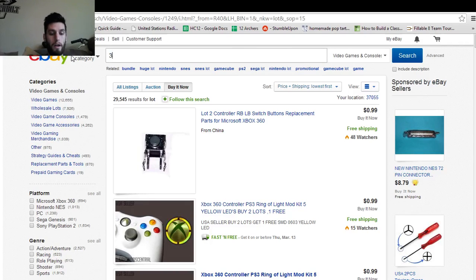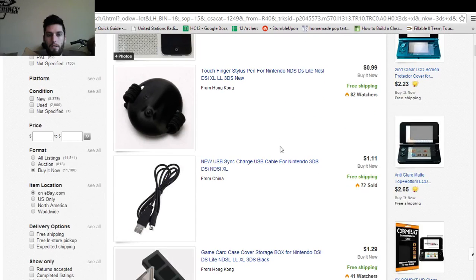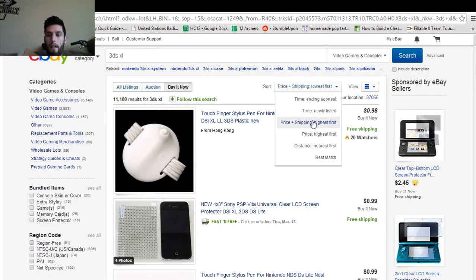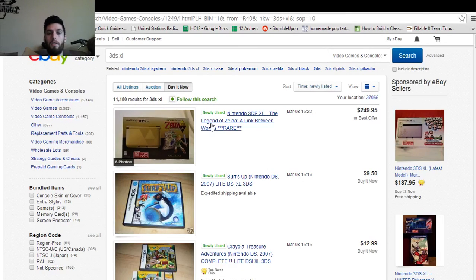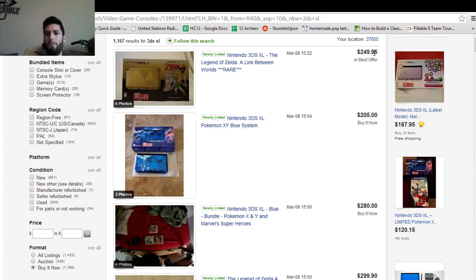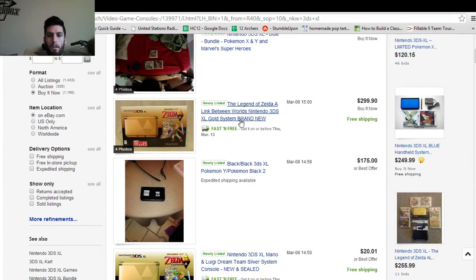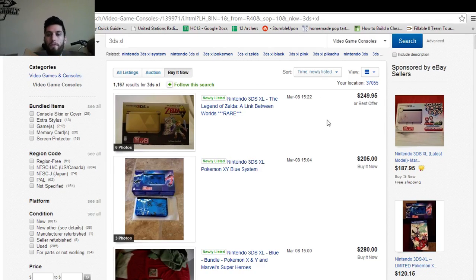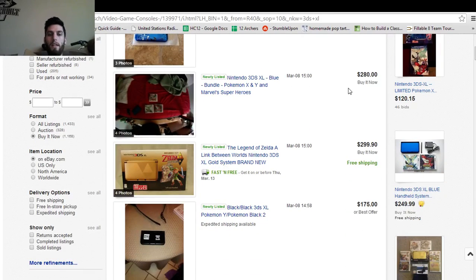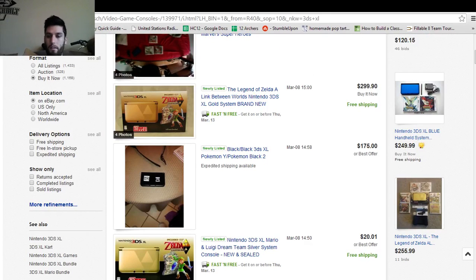I'm looking for a 3DS XL right now. I'm not going to buy it today because the cash for it is up there, but let's sort by newly listed and just see what's out here. There's the Zelda edition — they're already calling this rare. I wouldn't say it's that rare because if you start searching you can find a ton of these things. I'd say expensive, not rare. $250 is not a bad price though. Just like $200 is not bad for this Pokemon X. Since I've got this sorted by newly listed, this guy listed his for $250 — you could maybe go a little lower since he's got best offer. But right below it there's one for $299, so if you sort by newly listed and no one's seen it yet, you can get it and come out a little bit ahead.